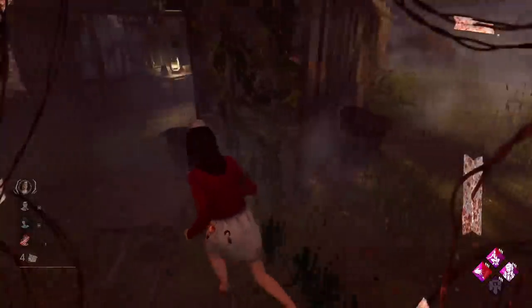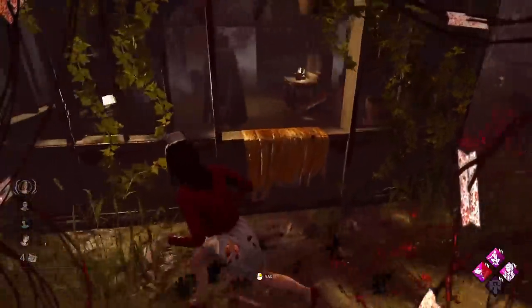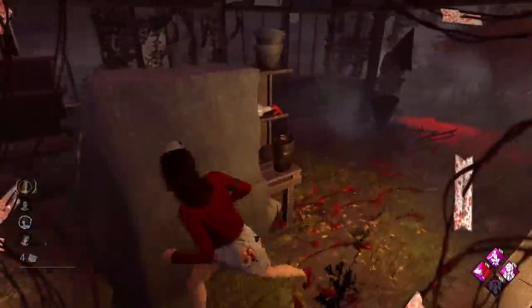Hopefully he stays on us — yeah he is staying. When we get Quick and Quiet back we can try and jump in a locker. We've already got it back now actually. Obviously no lockers here though, so we're just going to have to play the window. Although he's probably going for the power again.